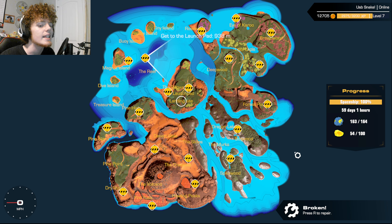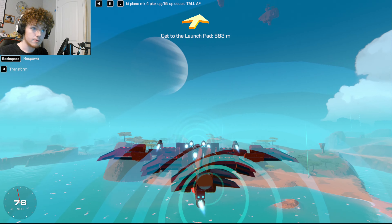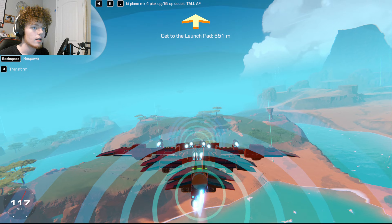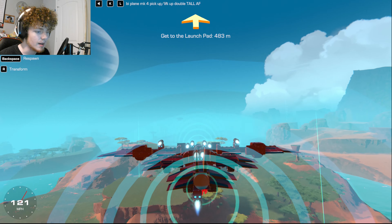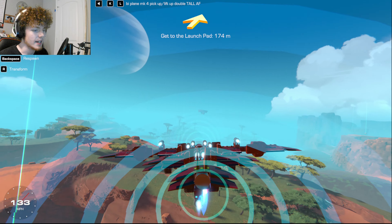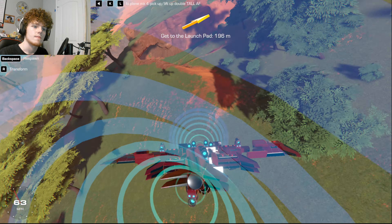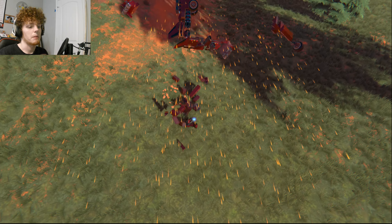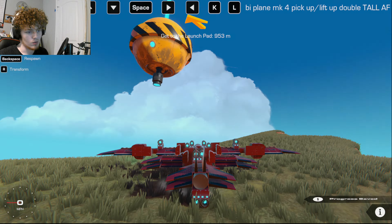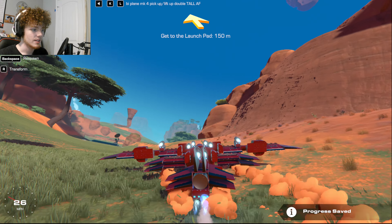Now you get to see me leave via the launch pad up there. I'm gonna pretend like it isn't up there or something. Oh — I lost one of my thrusters on the bottom. I don't build asymmetrically, I promise. We're gonna go ahead and pretend that I landed right here, which was the intention, but I lost focus because one of my thrusters was gone.